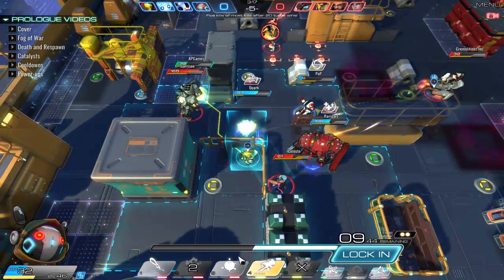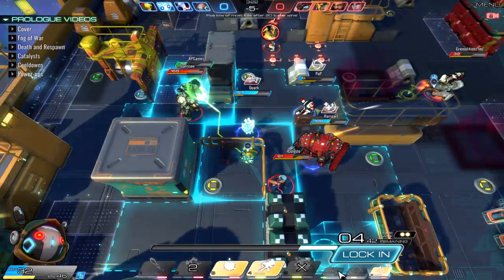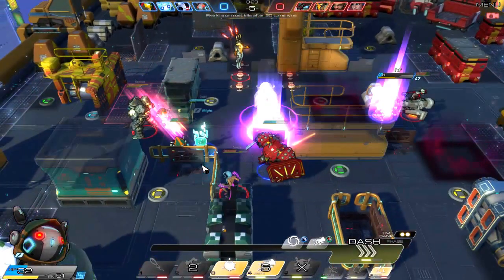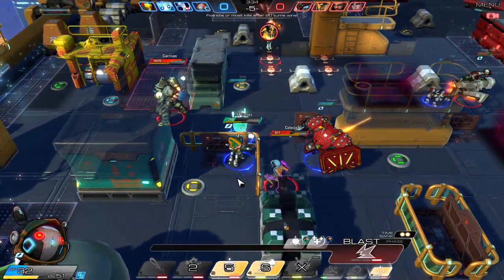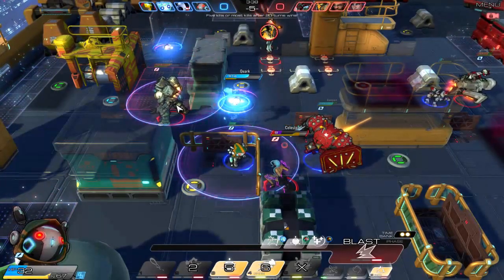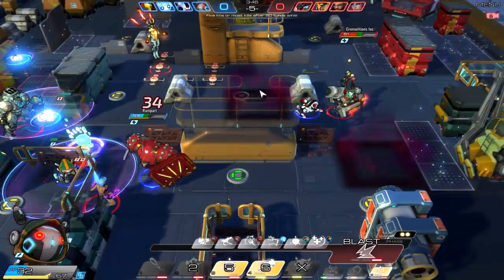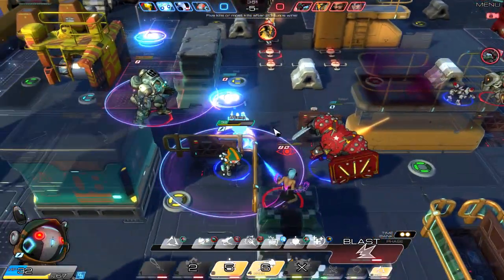Let's use Made You Look, then Zap Trap, and Brain Juice as well. What this means is we're going to switch positions with our last after image. We just swap positions — hopefully our enemies had targeted us at the old location. We've got Celeste and Garrison in our Zap Trap. Garrison didn't target us anyway, and Celeste didn't target us either — that's good.